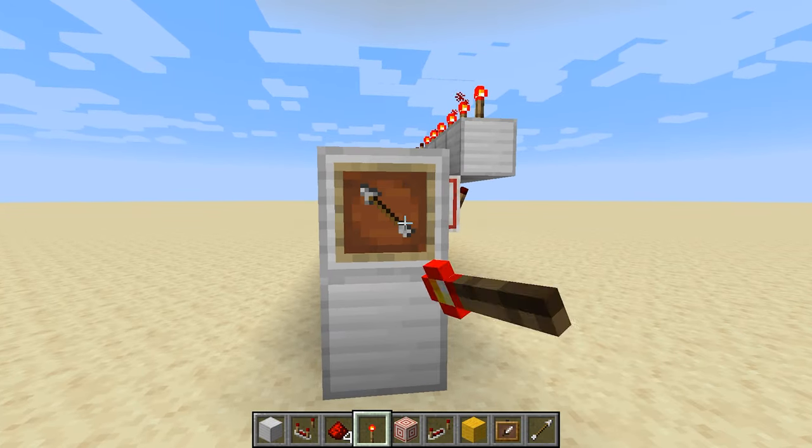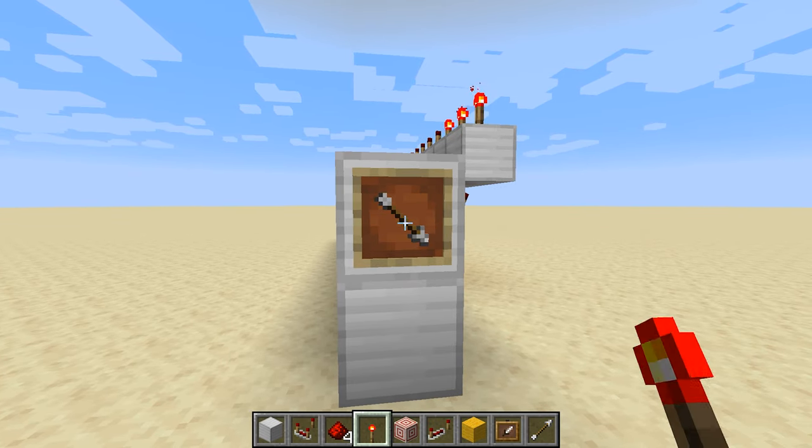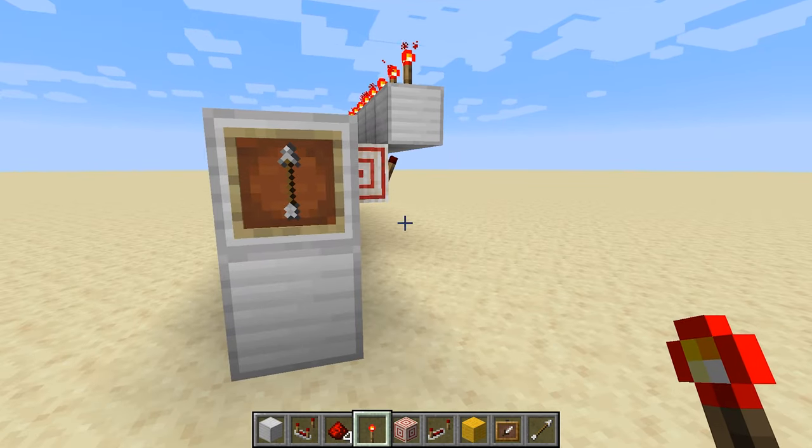This torch up here on top of the block is the output signal. So as we change signal strengths here, let's go back to one — you can see there's only one lit, now there are two lit, now there are three lit, and that's kind of what we want, but we want only one torch to be lit.